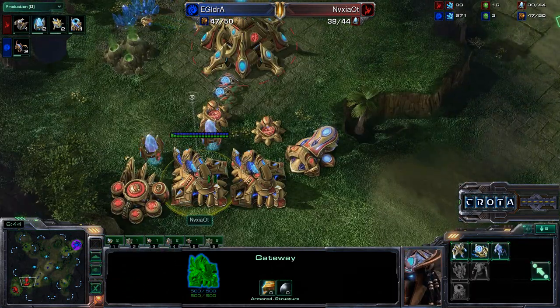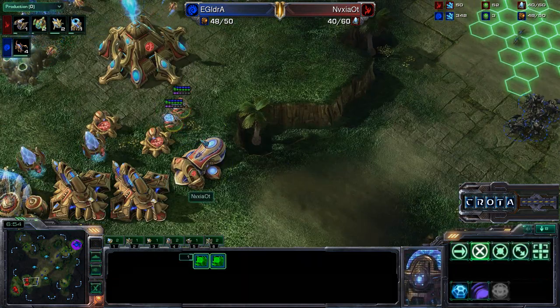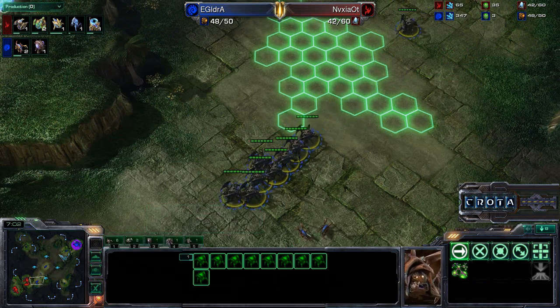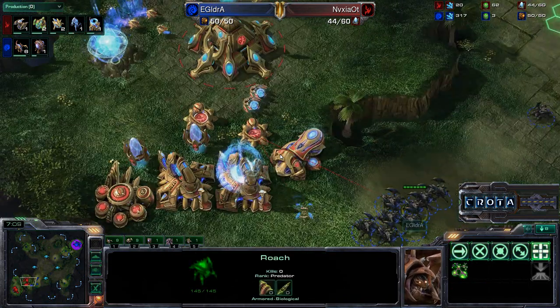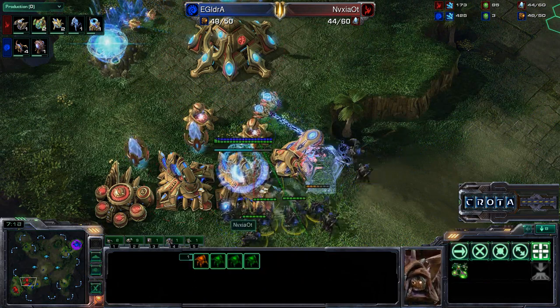We are getting no additional Sentries being trained at all. And now we are Chrono boosting out that Warp Gate research. Currently two Sentries, two Photon Cannons against a whole bunch of Roaches — six Roaches, nine Roaches now coming in, and perhaps even more. Zerglings also coming in, swarming in from behind as well. The Roaches are looking to put pressure on that front door, going after the Photon Cannon. Force Fields need to go down — another Force Field needs to go down here, otherwise that is going to be a problem.